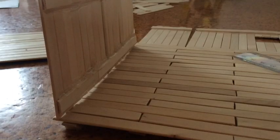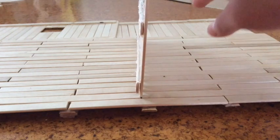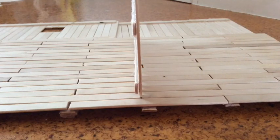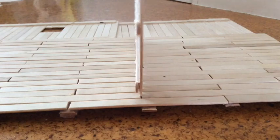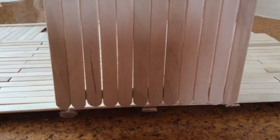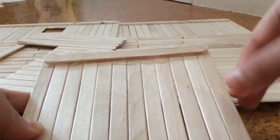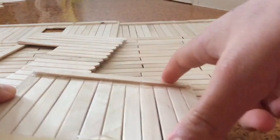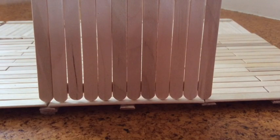It goes here. As you remember, we had a wall here that splits the two stalls. Then we're going to make a wall that's about this long — I already made it. For this piece there are 12 purple sticks here and two long purple sticks here.